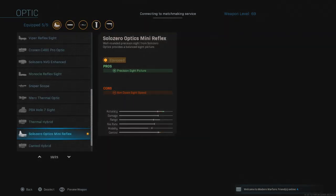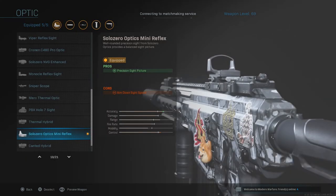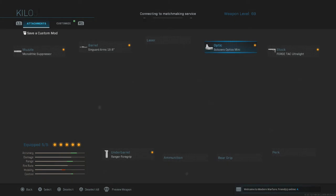The next attachment is the optic. You can use whatever you like, but I personally use the Optics Mini Reflex. It gives me a little more of a close range and medium range combat feel, and it gives me a clearer sight picture. I've tried out other sights too, but I believe this one's the best for this gun. I've been averaging at least more than 28 kills a game with this gun — it's pretty darn good.